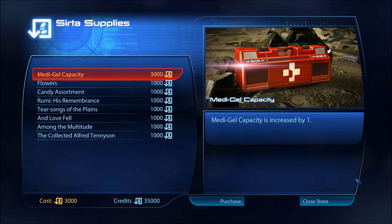This is how we increase our medi-gel capacity — we're coming to Serta. 'How can we help you?' 'You can help me by giving me medi-gel capacity.' All profits from sales go to help new medical research.